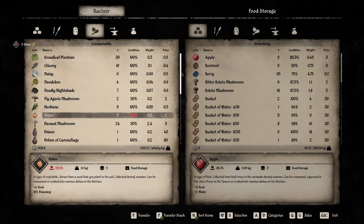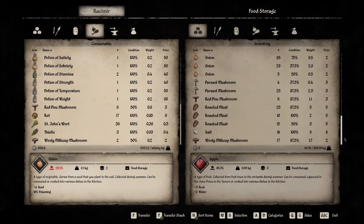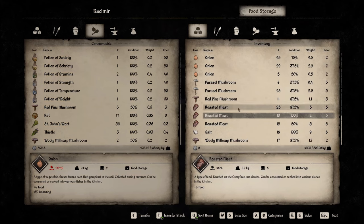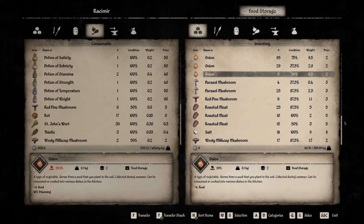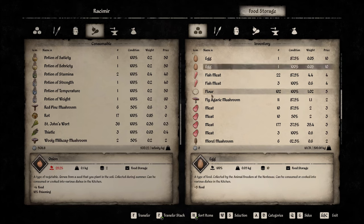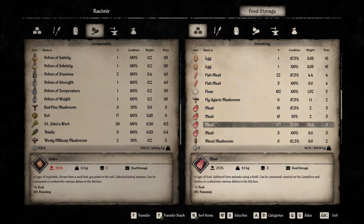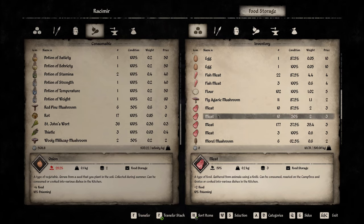Things like apples, berries, beetroot, cabbage, carrots, and cooked food like roasted meat — they will eat straight out of the food storage. The only thing they won't eat is raw meat. You will have to cook it, or hire yourself a cook to do the cooking for you.